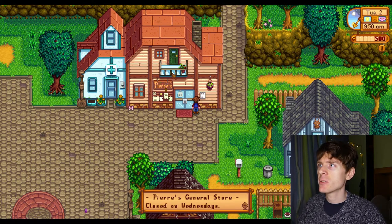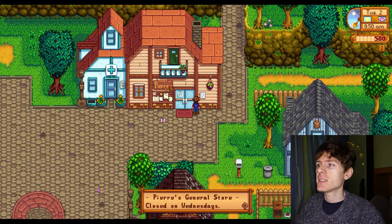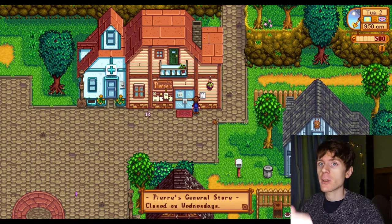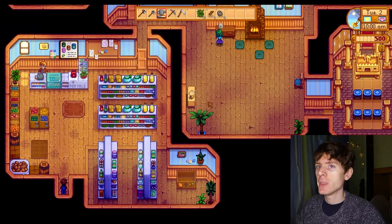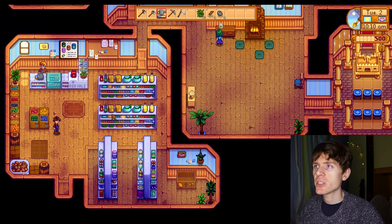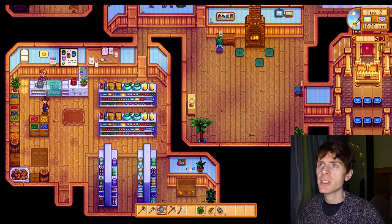So this is Pierre's General Store — a shop where we can buy things. We can give them money and buy things. It's closed on Wednesdays. We go in and you can see they've got lots of things on sale. Here we have some fruit and vegetables on the left, and on the right we have shelves with other products. And up here is the cash register where we can buy and sell things with the shopkeeper.